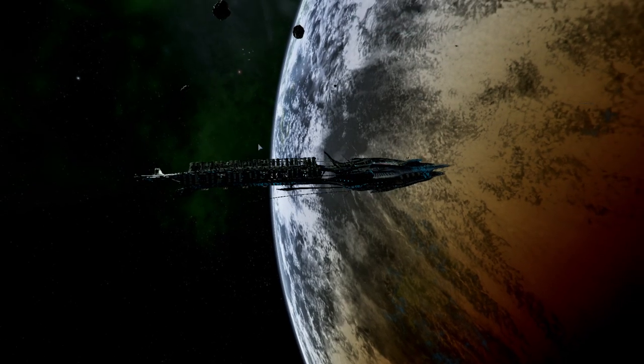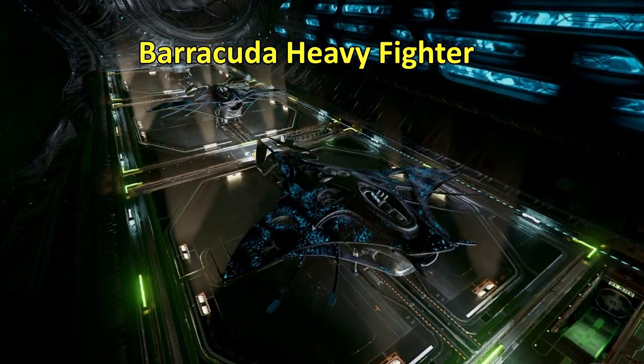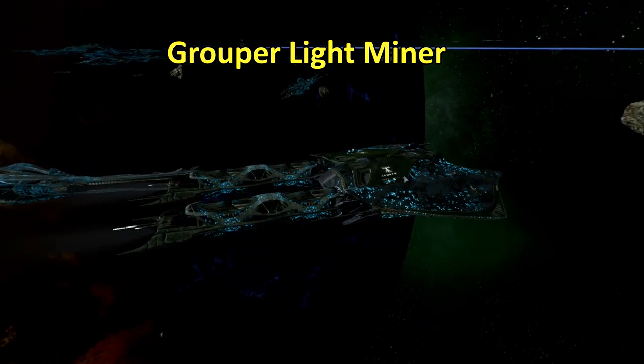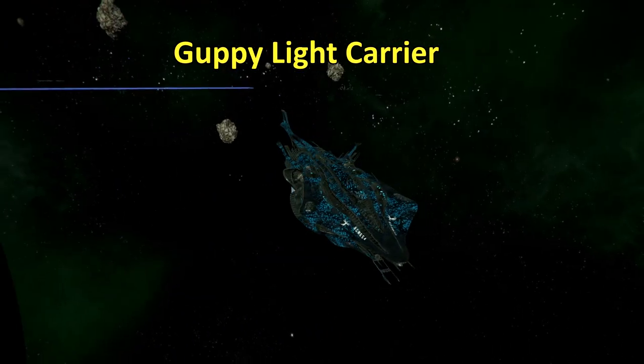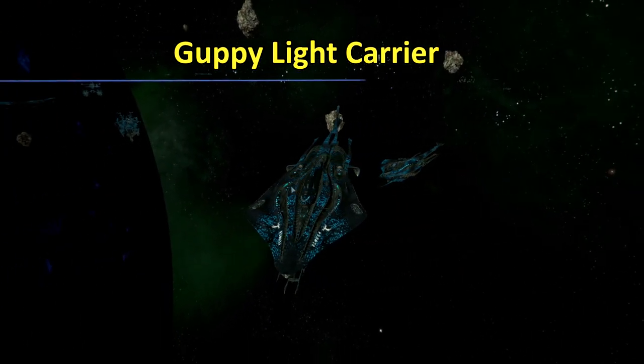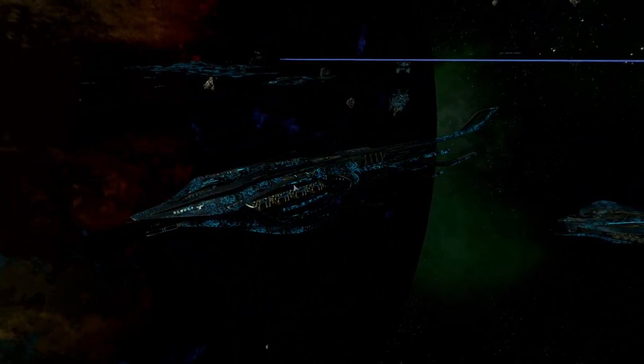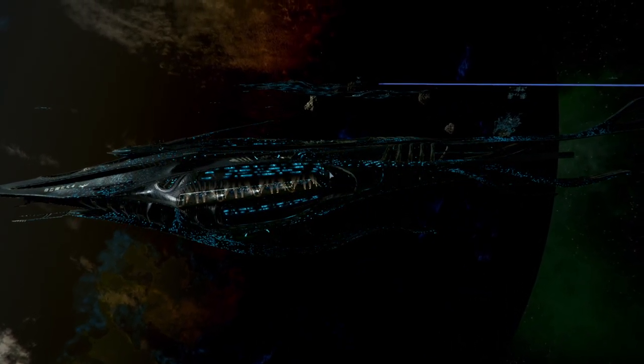The DLC also adds 20 new ships. There's the Barracuda Heavy Fighter, the Dolphin Transporter, the Sturgeon Transporter, the Grouper Light Miner, and the Guppy Light Carrier — which is my favorite addition thus far, because it's a light carrier so it doesn't carry as much but it's more mobile, it's quick, and it just adds a ton of possibilities to the game and combat. I'm really excited to dive in and play with the Guppy Light Carrier.